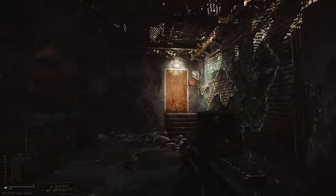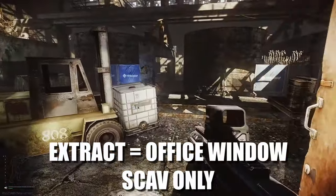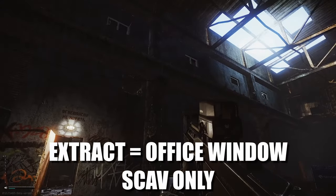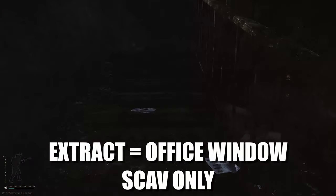This next one is actually based in Offices. Offices is this giant building in the center — a giant blue building with three different floors on it. What you need to do is go to the third floor.